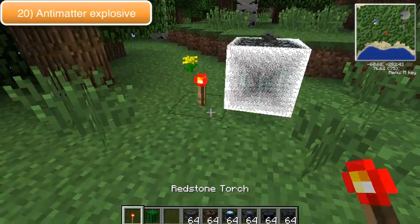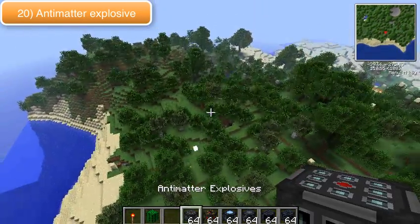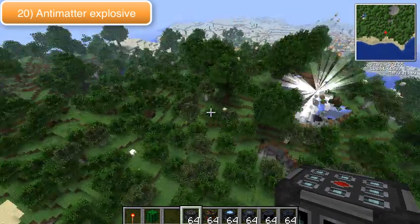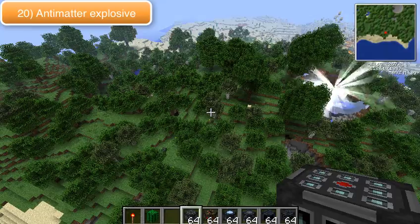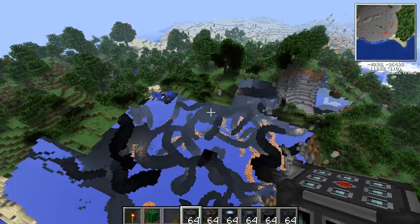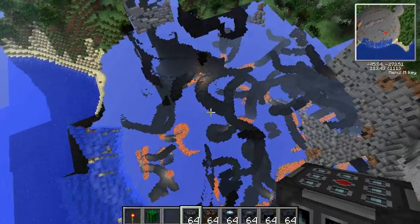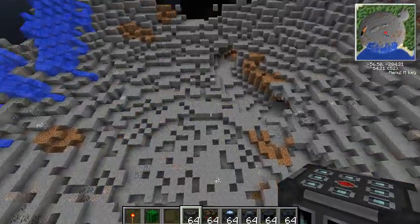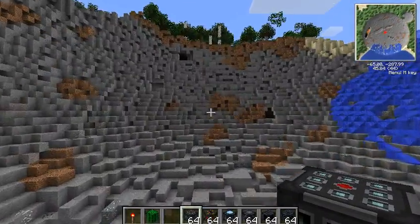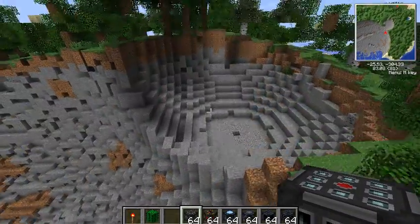Next one is the anti-matter bomb, and this is the best one by far. It has a very long fuse, and if you look at the minimap it will show how big the radius is — it's absolutely massive. The hole it makes is just incredible — ten times more powerful than the nuke. It's like a meteor has hit the ground and made a massive crater.